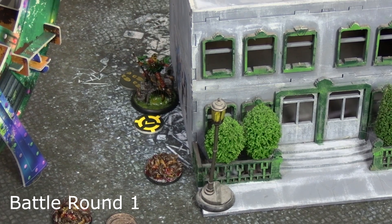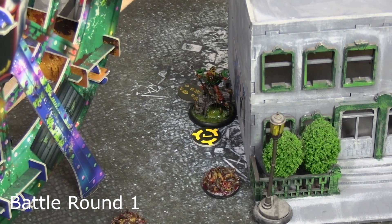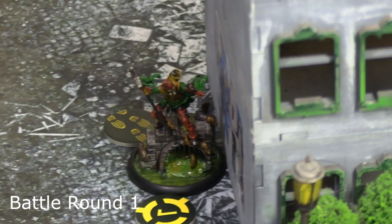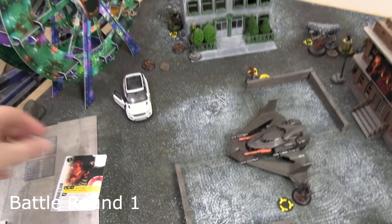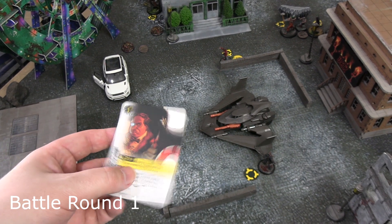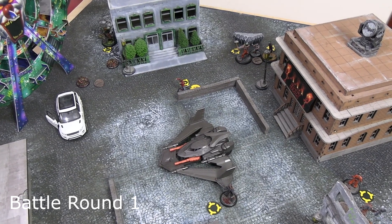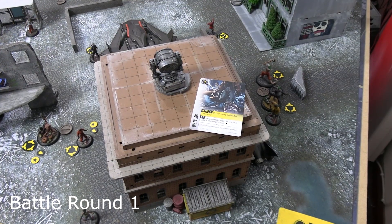The shot did two blood and two stun — rat swarms have two endurance, so that rat swarm is obliterated. Ratcatcher then activated for the unknown crew and, rather than seek revenge, used his audacity to do a movement action and then a manipulate to place a suspect marker deep within the back of a building. This scored the card Stake Your Claim for one victory point — placing a suspect marker within the enemy deployment zone, which is eight inches in.